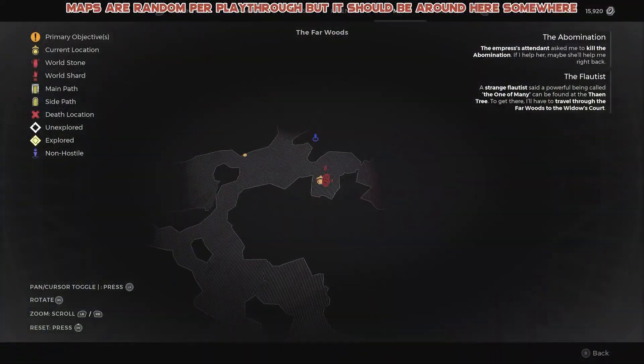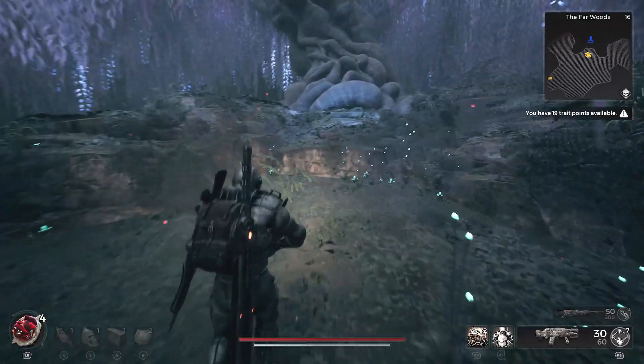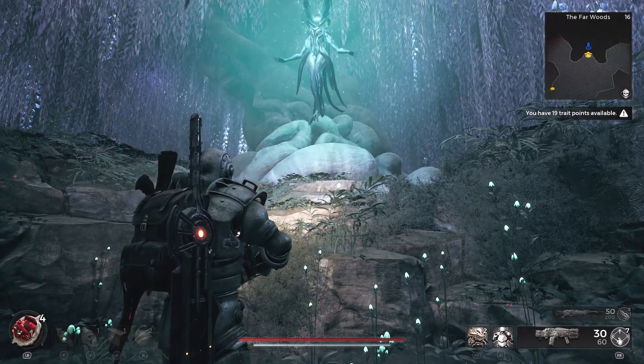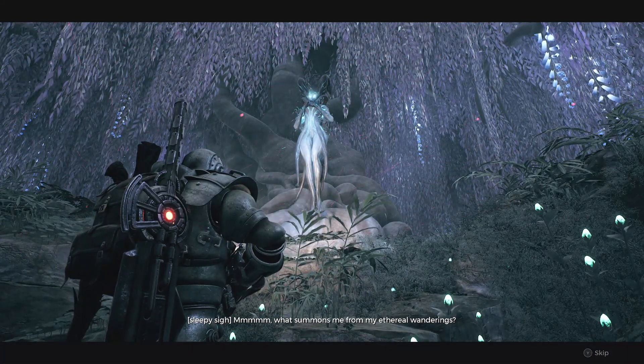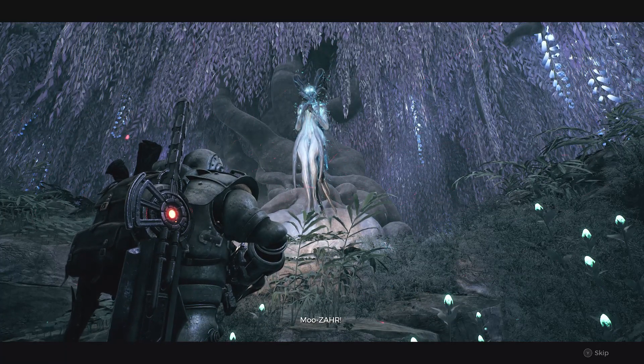That's going to unlock this lady right here, who's going to ask you a lot of questions, and how you decide to answer them is going to affect what reward you actually get. I can't tell you the exact solution to this, because she does ask varied questions. However, what you do want to do is answer in alignment to either the Doe or the Ravinja.